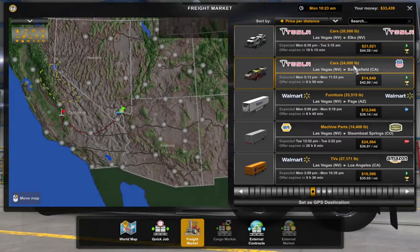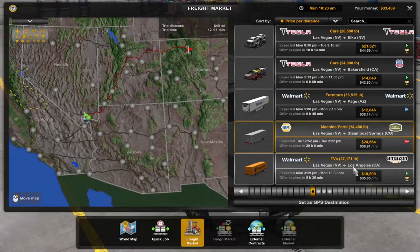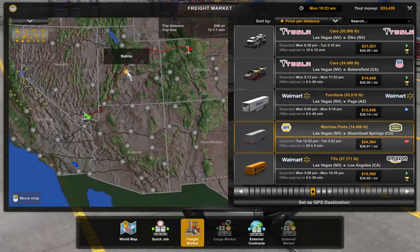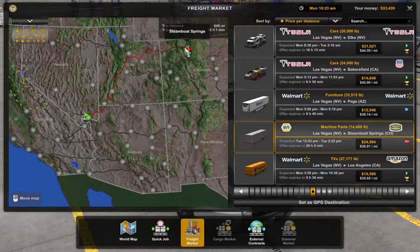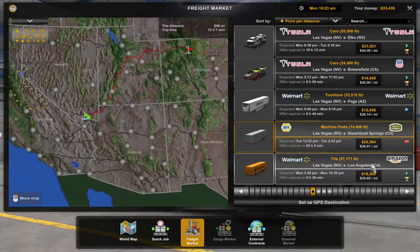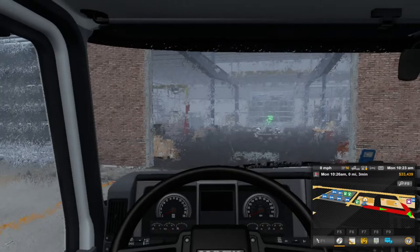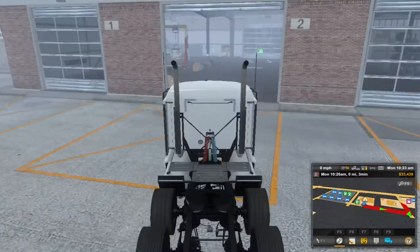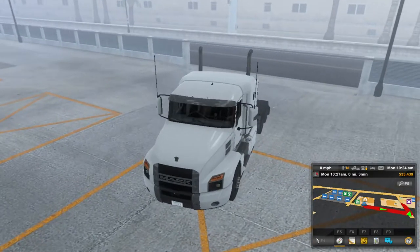Let's have a look what we've got. We could go up to Elko - no. Page... Steamboat Springs. Let's go to Steamboat Springs.